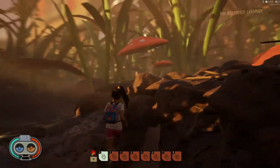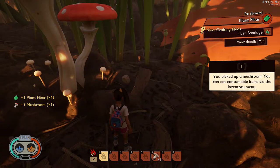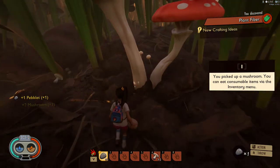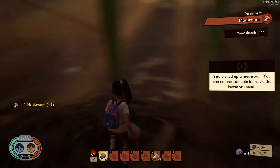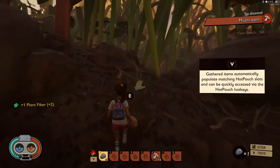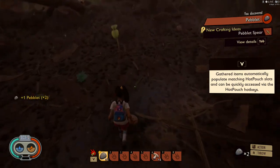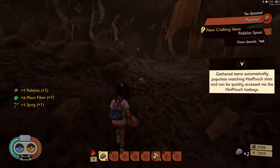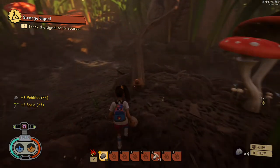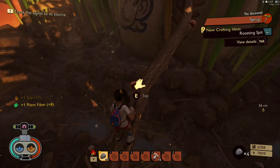There are mushrooms up here for food. Be sure to grab all the little plant fibers you can. Each time you grab something, you'll see in the top right corner what you discovered. So just go ahead and pick things up. Once you have enough items you'll be able to start crafting the essential weapons and tools that you need to start off the game.